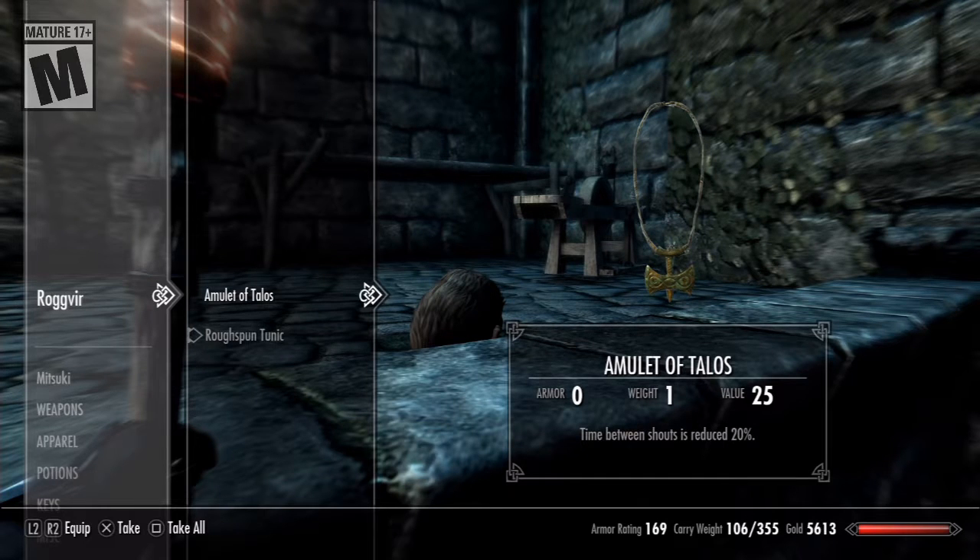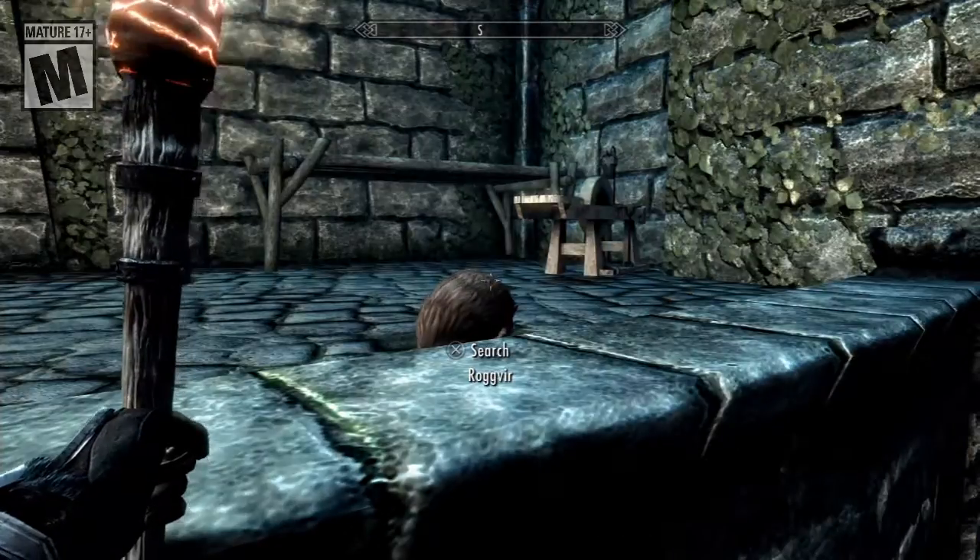I'm going to go through this real quickly. This amulet of Talos is actually kind of important. If you want to make the shrines in your Hearthfire houses, you'll need at least one of each of the gods' necklaces. I have an Akatosh amulet I found for sale in Riverwood. But the amulets of Talos are actually hard to find because they're outlawed. However, you can get one here. The caveat is this is tied to a quest — if you pick it up, you can't get rid of it unless you do the quest, in which case there's a chance you'll be able to keep the amulet.